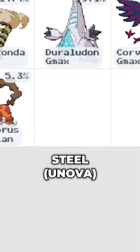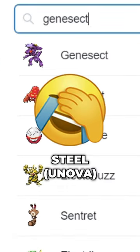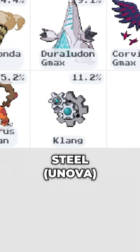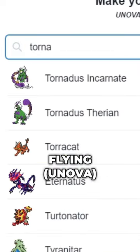A steel type from Unova — does Genesect have all the different drives in here? No, it doesn't. I'll just go with Clang, I guess. And finally, a flying type from Unova — I'm just gonna go with Tornadus Therian.